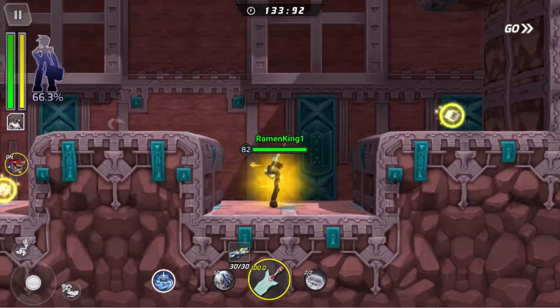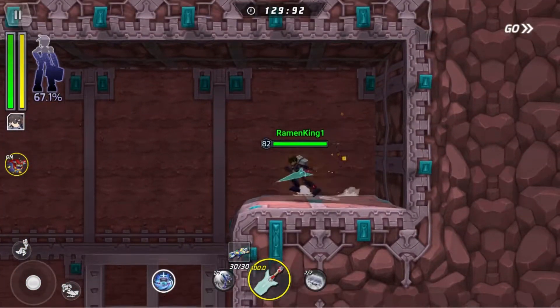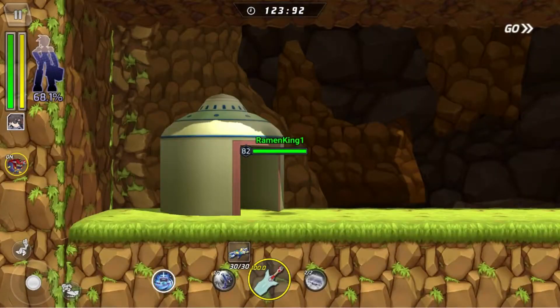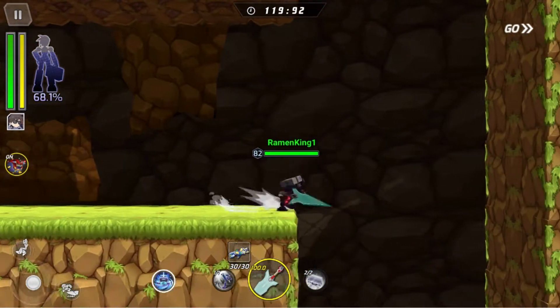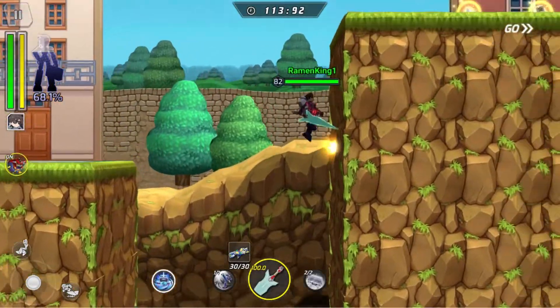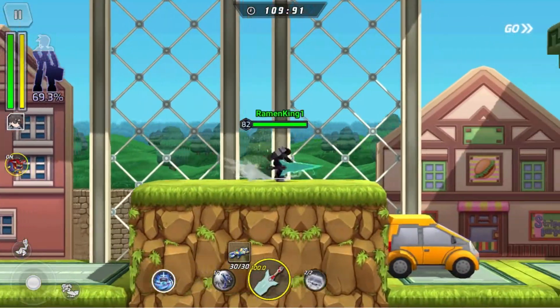A lot of this stage is pretty straightforward. The only thing you're probably going to have to worry about is the very last part, which we'll get into in a bit. We're going to jump back up — as you can see, I'm using Triangular Saber pretty much the whole time. I never really need to bring out my Howling Storm.